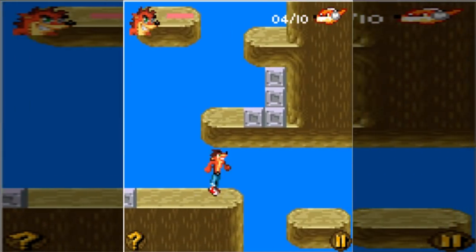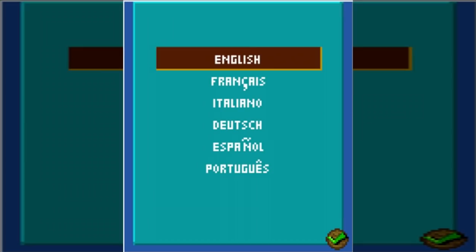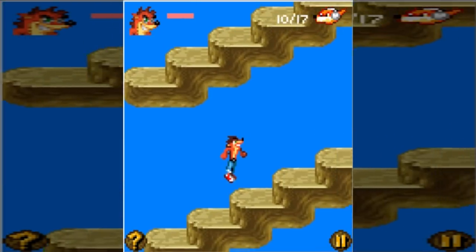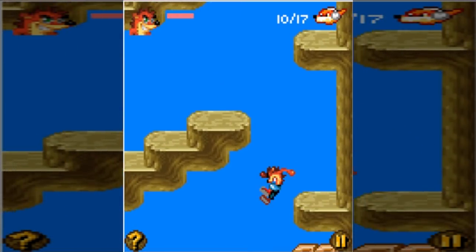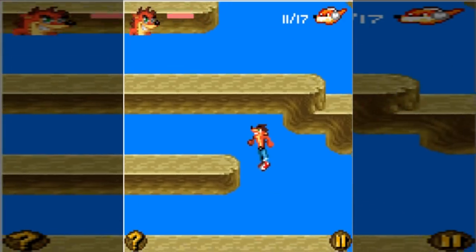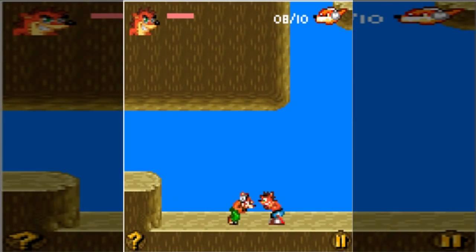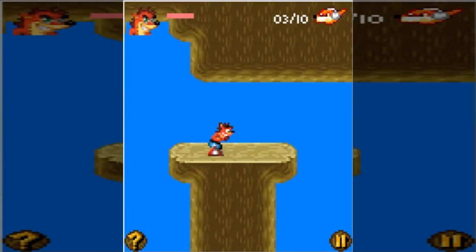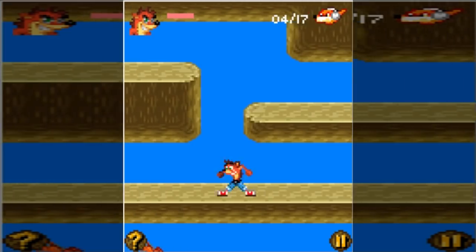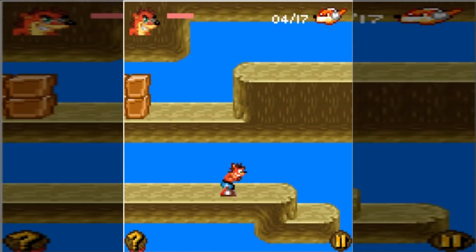Next up we have Crash Bandicoot Mutant Island, a sequel to Mind Over Mutants released in 2009, also split into two versions. The first version is a bit lame — the graphics are flatter than a pancake, the sky is just a flat color, the animation is minimalistic, and the environments are just the same repeated texture. The gameplay is an endless monotony of wandering around and button-mashing enemies to death, and you can only move to the next level once you've defeated every enemy. The jumping controls were inconsistent, and the game had a habit of putting instant death spikes after mandatory drops. It's playable, but I rate this game blank paper out of 10.